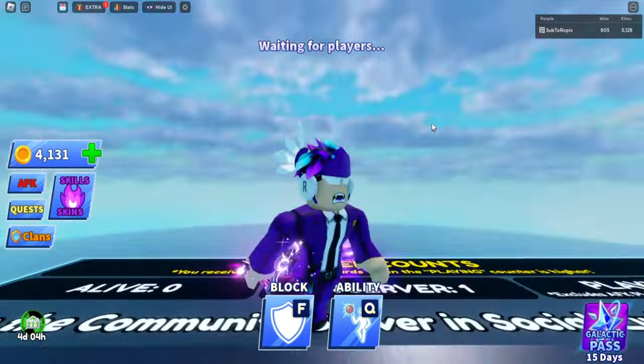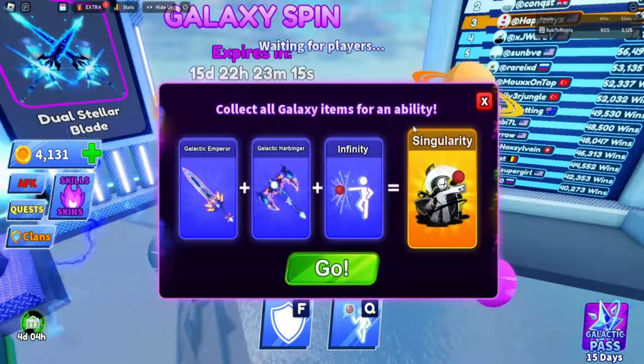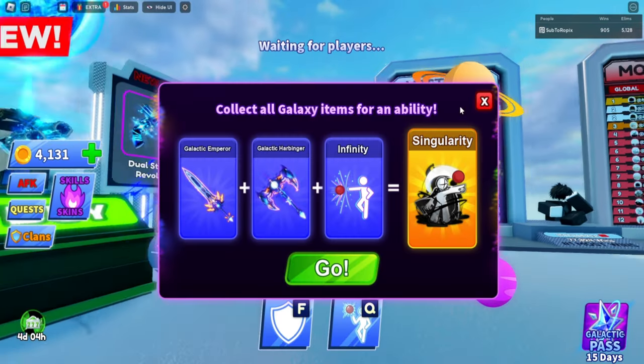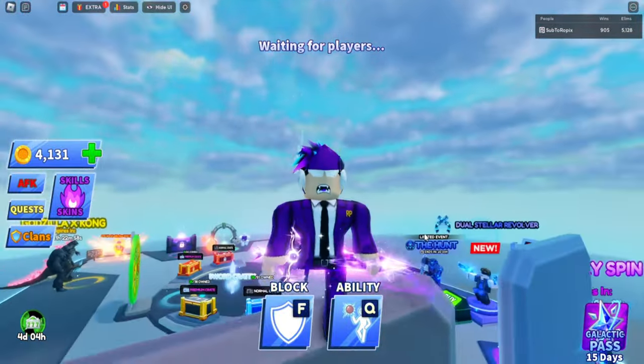The final way to get the galaxy spin is free — but for others, they can just gift it to you. If we go to the gift section, 10 galaxy spins for 799. So if you guys have a rich friend, you guys can just have them gift it to you — simple as that.